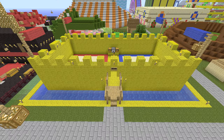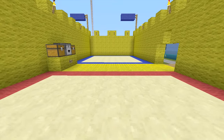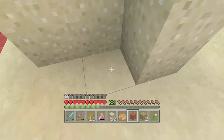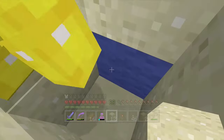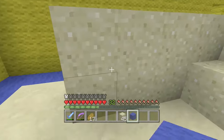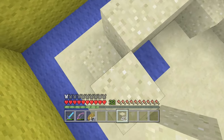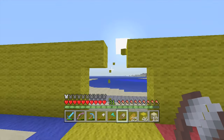My 7th favourite minigame is Castle Crumble. Castle Crumble is another game that's all about strategy and just a little bit of luck. Both players build a sandcastle and hide a coloured piece of wool somewhere inside. They then take turns trying to track down the other person's block while also defending their own. There are so many different options for how you could build your castle and attack the other players, meaning it should never get dull or repetitive. The sandcastle theme also fits the gameplay really well.